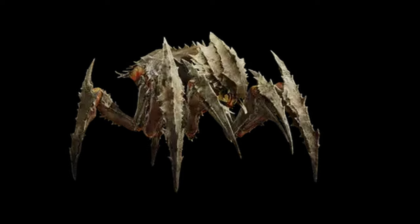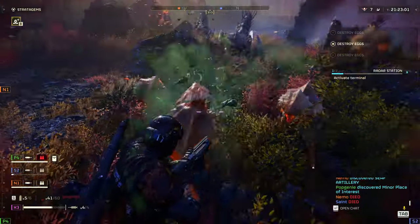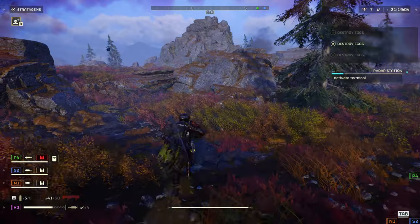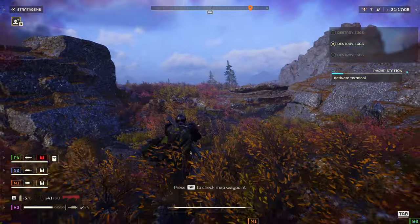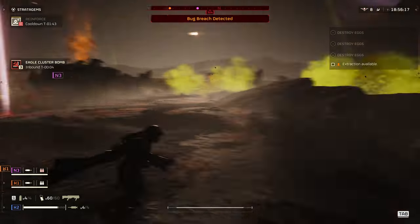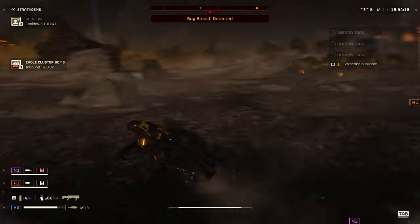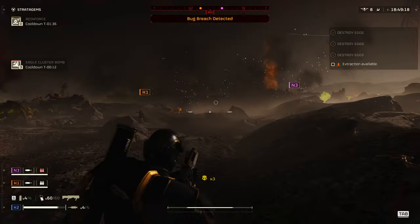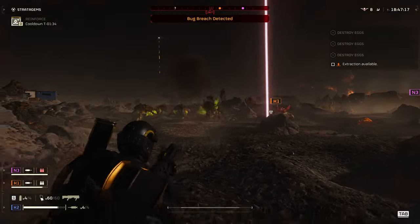Now we move on to the Warriors. Warriors are what we could call the foot soldiers of the Terminids. These are armoured, although fairly weakly. Like the Scavengers, they have three variants. The basic Warrior is nothing overly special. I would recommend trying to shoot it in the head, or its soft underbelly. Its legs also appear to be a weak point. Basic light weapons fire should prove effective at cutting them down.